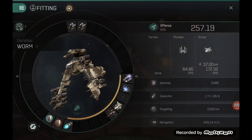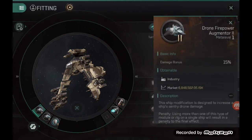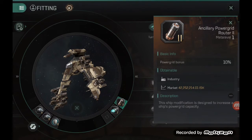For the internals, since this is a drone ship, I went for a Drone Firepower Augmenter — a flat 15% damage boost — and a Speed Augmenter — 10% reduction in activation time. That's the best combination for maximizing drone DPS. For the third slot, you can go glass cannon high DPS or something more balanced, which is what I chose. So I went for an Anti-EM Screen to further strengthen my shield and rebalance the overall resistance of the ship.